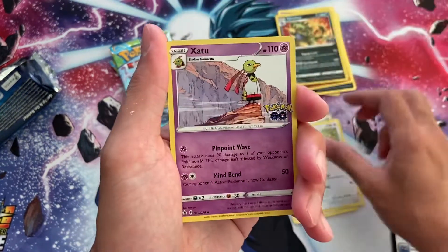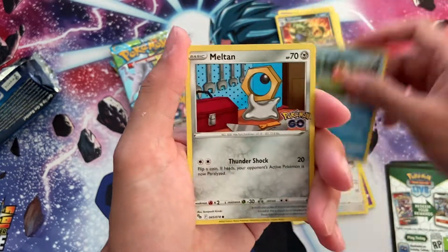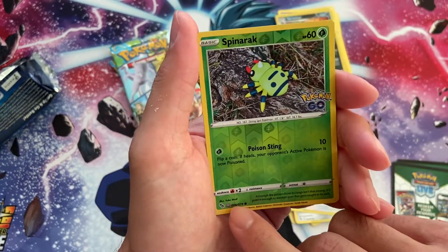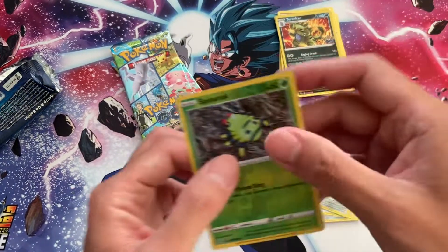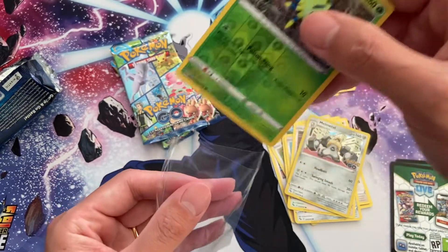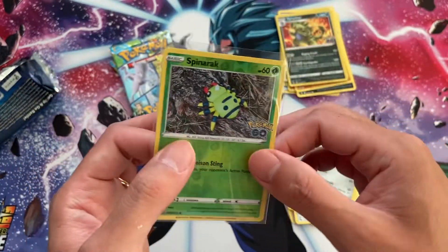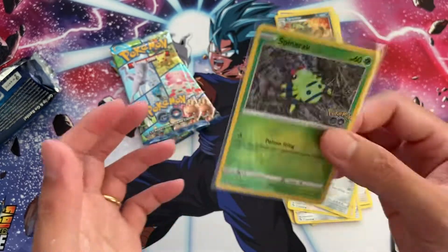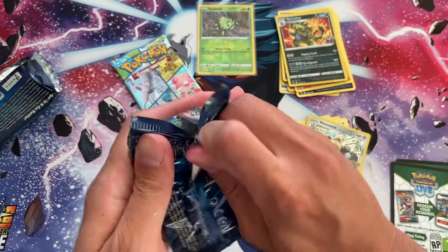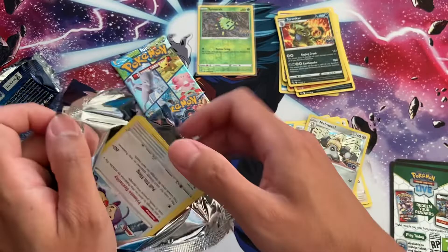I think the most expensive card in the set is the Mewtwo alternate artwork, going for about £50. Oh — it's a Mew V, it's a Mew V! That's a W already. I've already got one and already peeled it, but I'm not going to peel this one — I'm going to keep this as it is. This card is going for about £8 to £9, so it is quite valuable.